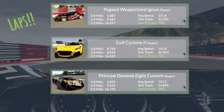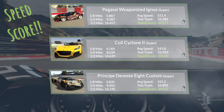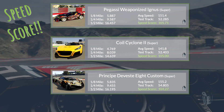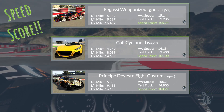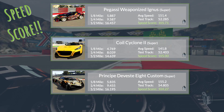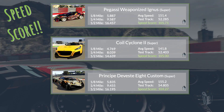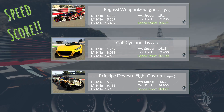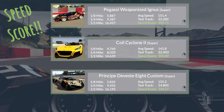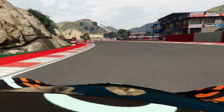Looking at the speed score — which is all this information put together in a custom equation — they're all really quick. That goofy weaponized Ignis is at the very top, and overall when you put everything together, it's just fast enough as far as top speed goes and very quick when you're looking at lap times and handling. Overall, I would say that is the best car of these three. The most fun is probably the Cyclone from the acceleration, and the Devastate is just good all around — it's a blast to drive.